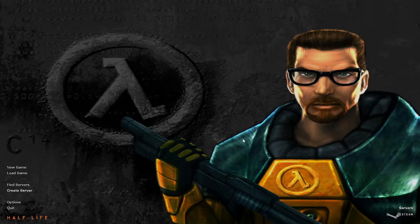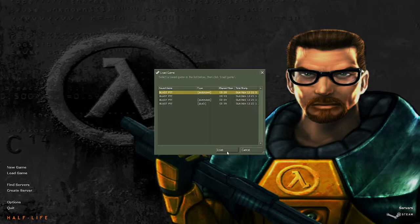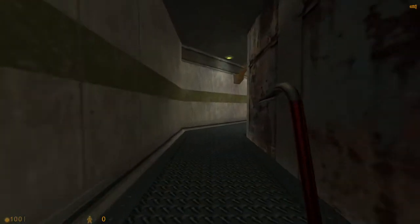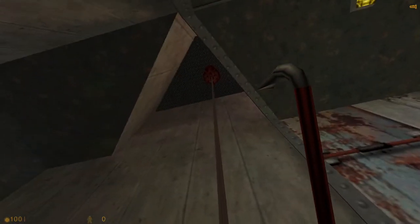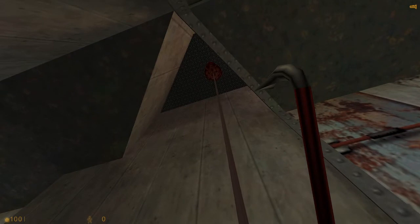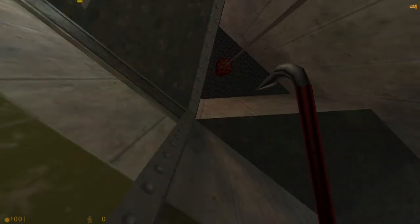Hello everyone, today we're going to show you how to get the secret hidden wall chargers in Blast Pit. It involves this tentacle — you have to do it backwards. You can have to do this forwards, preferably to the left side and to this corner.